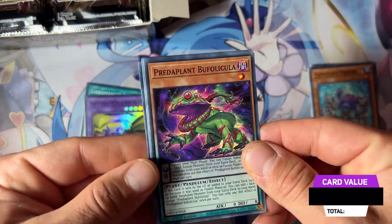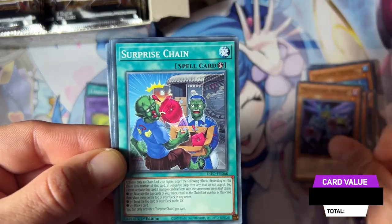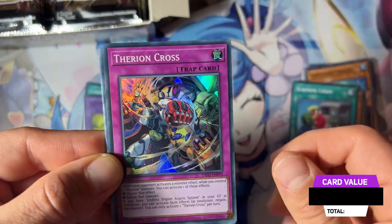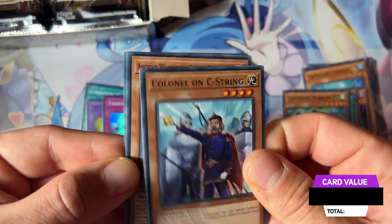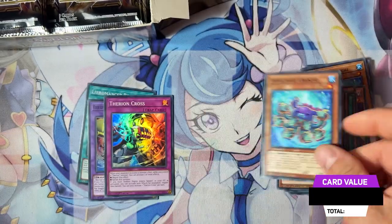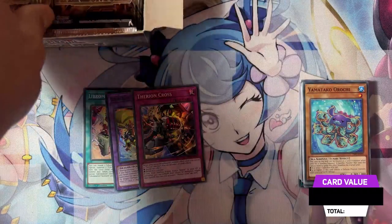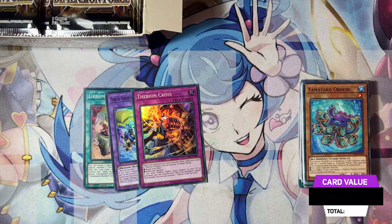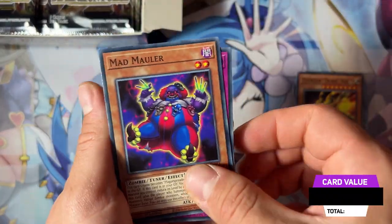We have a Predator Plant here, Challenger, another Predator Plant, a Surprise Chain, and Therion Cross — the new archetype in the set. Therions — we're going to build this deck for sure. If you're looking forward to the deck, stay tuned for our upcoming deck profiles.